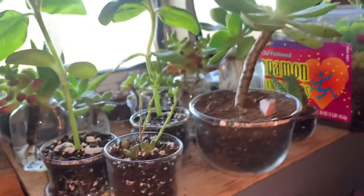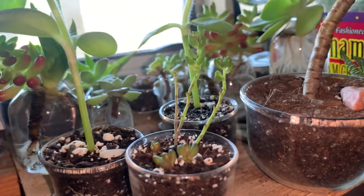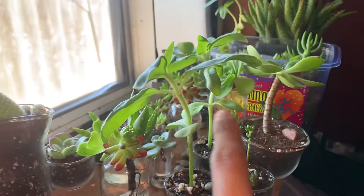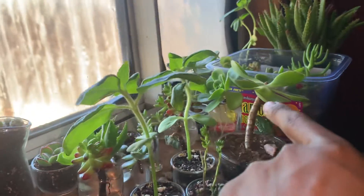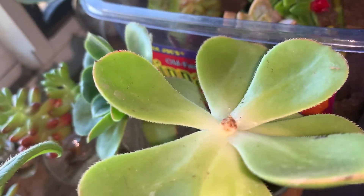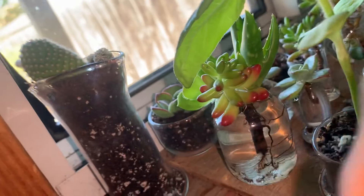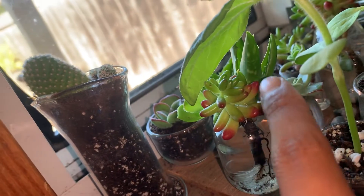We got some more sedum ruba tinctum right there — it's growing like a tree, that's why I like it. And then some sunflowers here, and we got an aeonium arboreum that we just topped, so we're waiting for some babies — no action yet. Some more sedum and an aloe starry night.